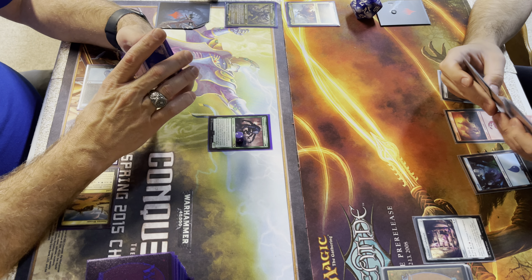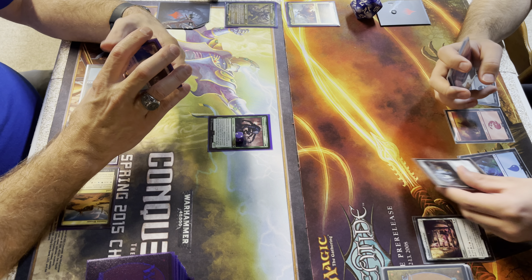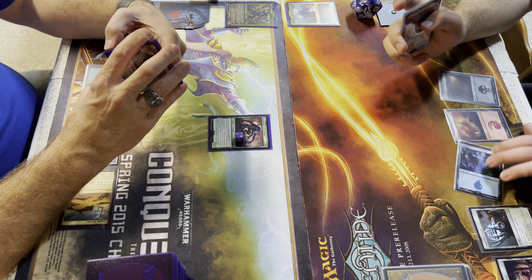You've got a Pain Artifact over there — Talisman of Indulgence — which makes sense for Chaos. I'm also going to play the Worn Power Stone, which enters the battlefield tapped.